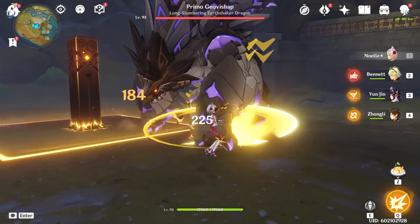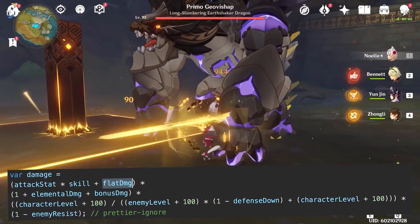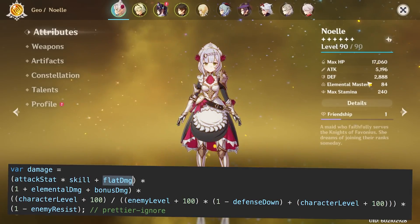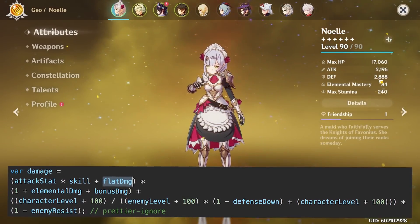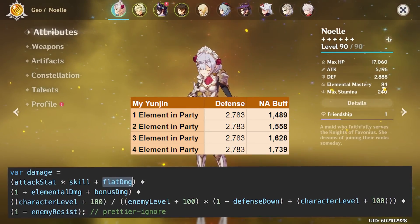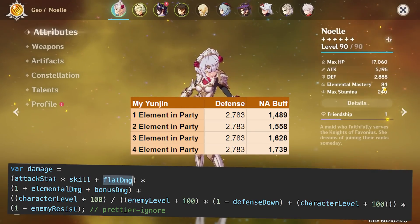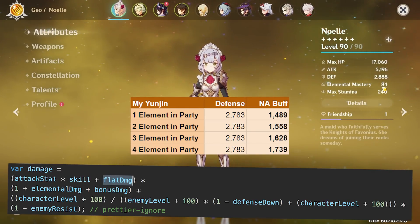And why is this the case? Yunjin's buff gets tossed into the same multiplier as the attack stat multiplier. My Noelle has 5,196 attack with her standard white blind build. As such, Yunjin's 1,558 flat damage buff in this case will barely increase Noelle's damage. So in other words, Yunjin's support appears to buff fast and low-damaging normal attacks the most.